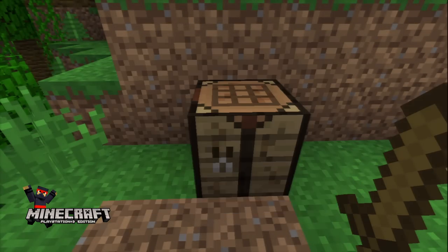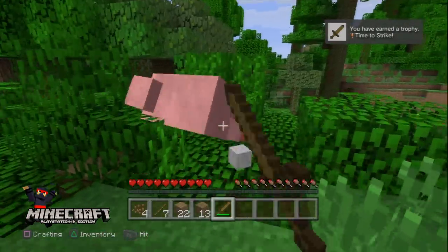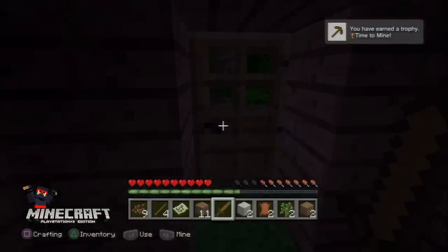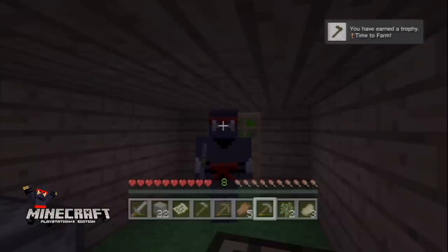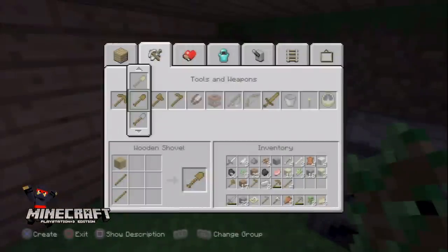Now you can use your crafting table with planks and sticks to get some easy trophies, starting with Time to Strike by making a wooden sword, then make a wooden pickaxe for Time to Mine. Time to Farm you get by making a wooden hoe, and then if you have a wooden shovel and a wooden axe as well you'll get the More Tools trophy.